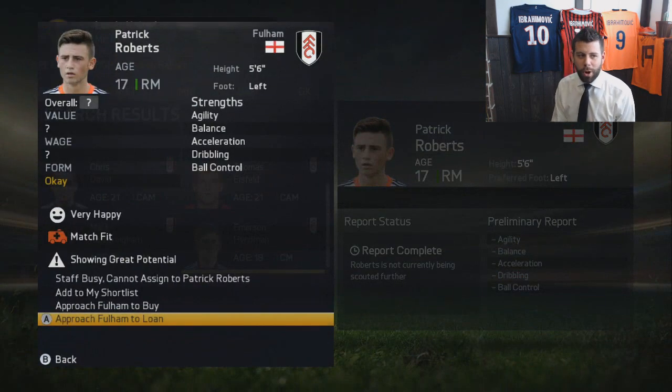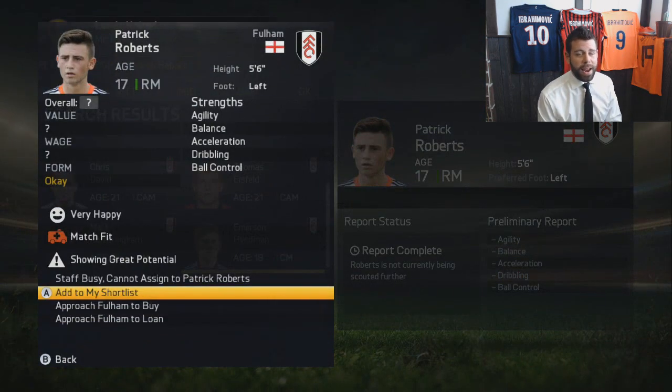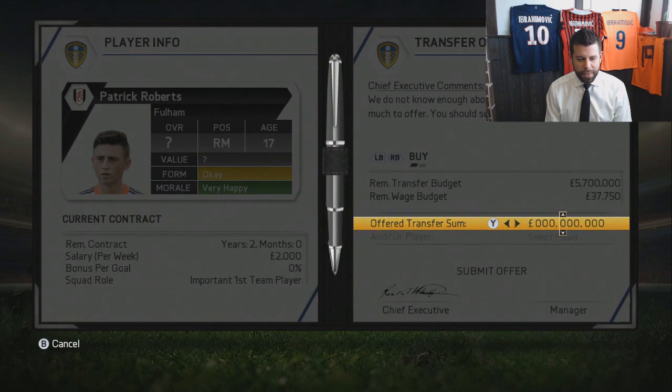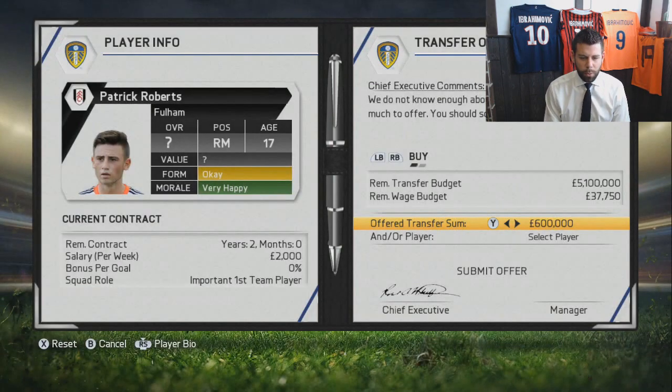An English player showing a lot of promise is Patrick Roberts, and I'd love to bolster the team with English players so I'm gonna see if I can snag him. He's showing great potential in this game as well — very happy at the club and not on much in terms of wages, so let's see if we can sneak him away from Fulham.